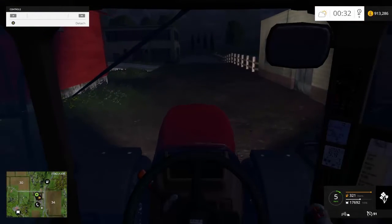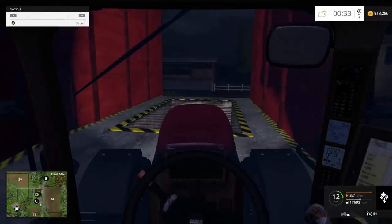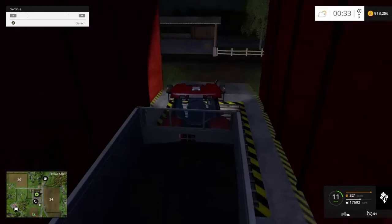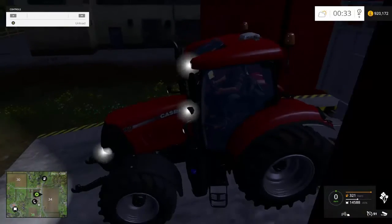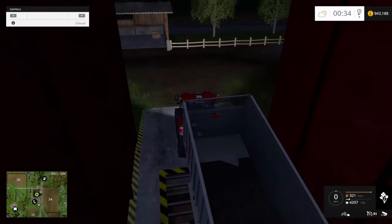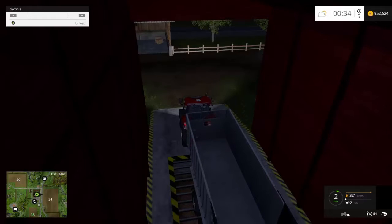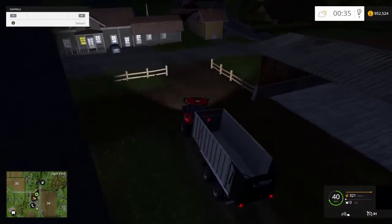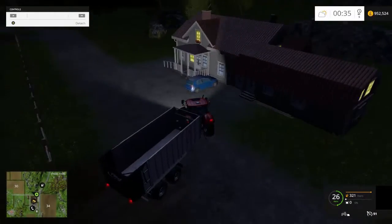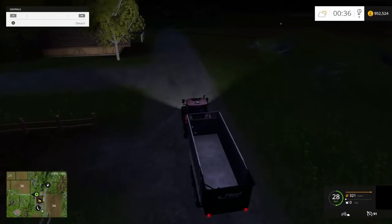Welcome back. I have just been back and filled this up with canola. I'm going to drive back into the grain farm. Unload. Just short of 40 grand. So you've basically got the idea of that one - empty your silos when you first start the game. It gives you a ton of money, rather than having to chop down logs and do all the other bits and pieces. It gives you a heck of a lot of money straight off the bat.